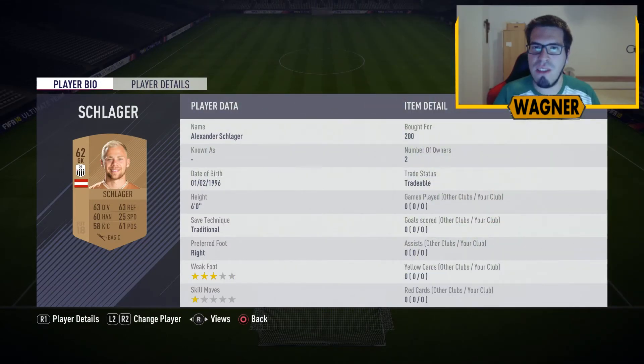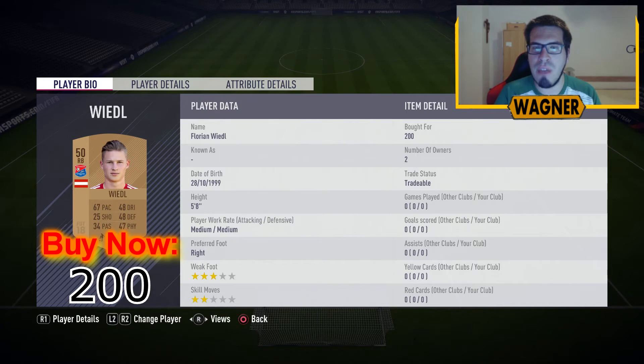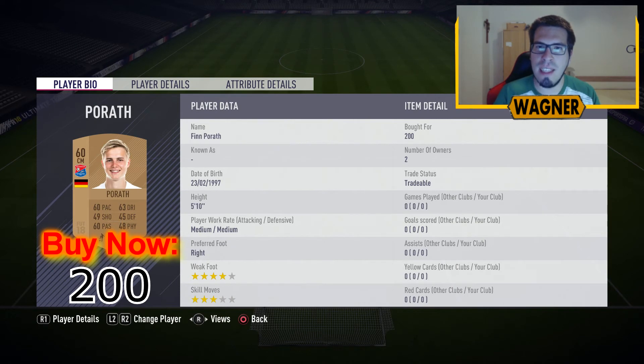Let's get started: the 62 rated Alexander Schlager 200 coins, then the right back from Unterhaching the 50 rated Florian Wiedel, center back number 1 the 61 rated Philipp Wiesinger, center back number 2 the 62 rated Felix Luckner, then a right back playing left back the 63 rated David Stetsch, then another Unterhaching player the right midfielder the 58 rated Alexander Piller, and the last Unterhaching player the 60 rated Finn Poore 200 coins.